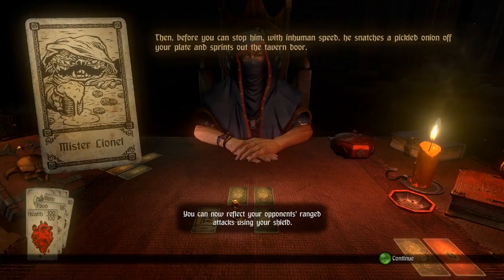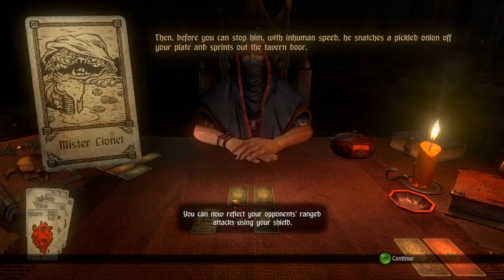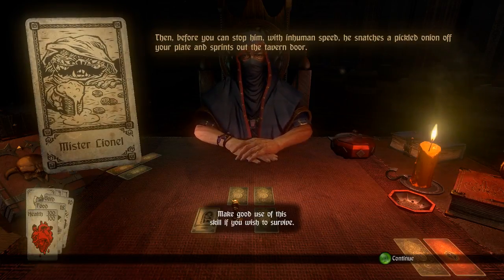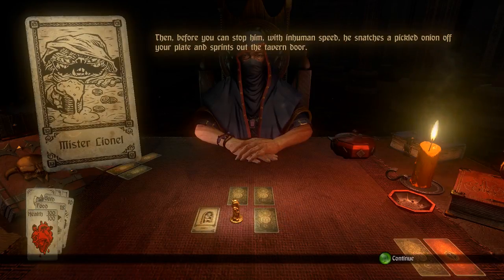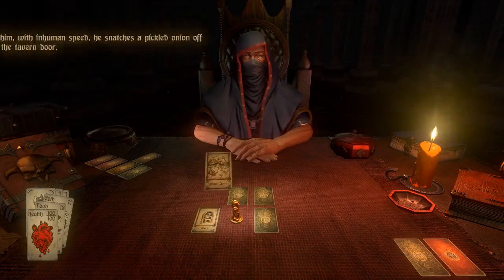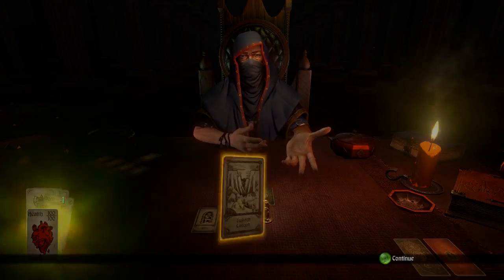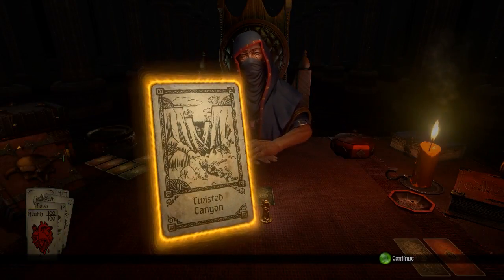You can now reflect your opponent's ranged attacks using your shield — make good use of this skill if you wish to survive. Before you can stop him, with inhuman speed he snatches a pickle from your plate and sprints out the tavern door. That drops us back to the map where we can now select another card, which gives us the Twisted Canyon.